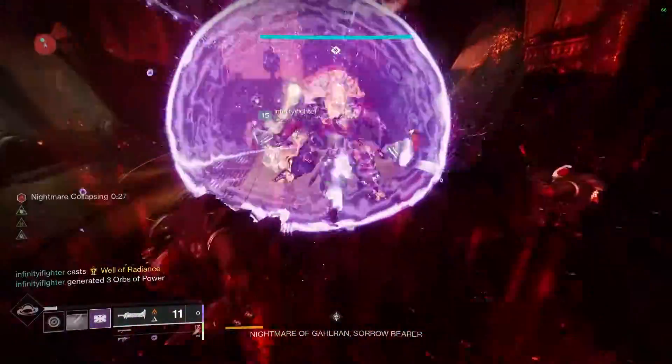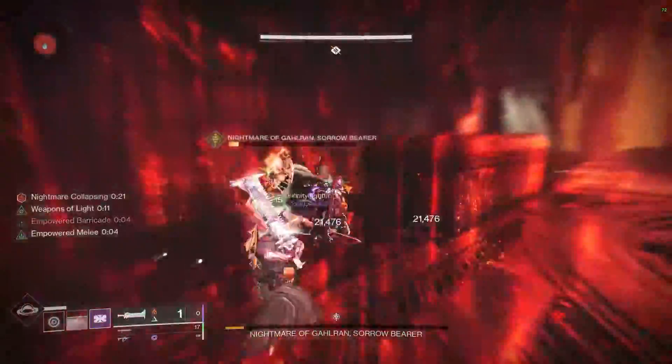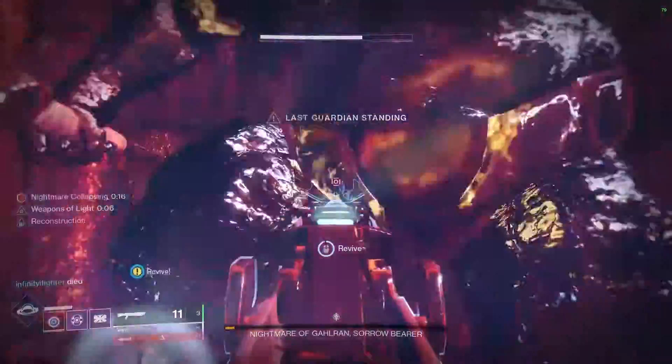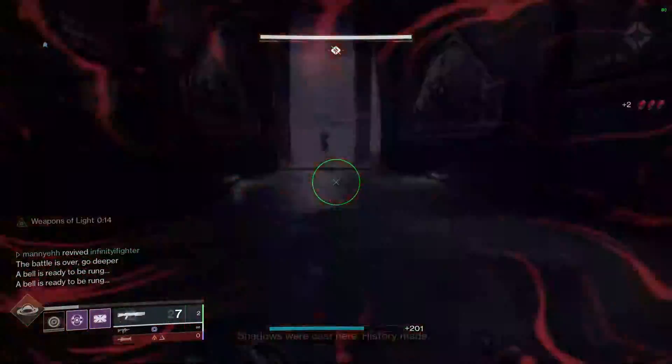Overall it's a very easy fight. You just repeat the process — collecting the symbols, slamming them into the corresponding sections, killing the Visions — and once you do that the damage phase will start again. Repeat continuously until the first encounter is done.